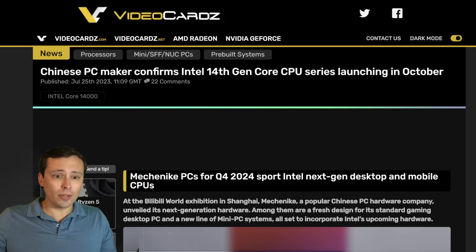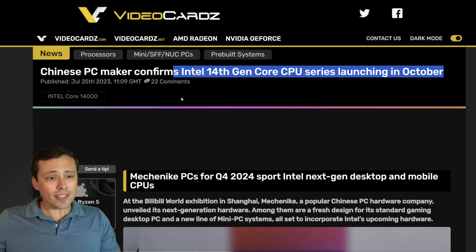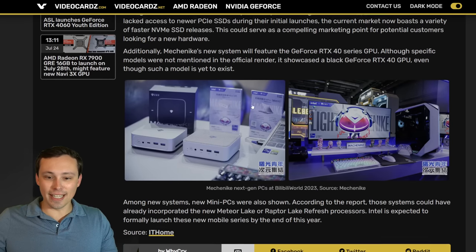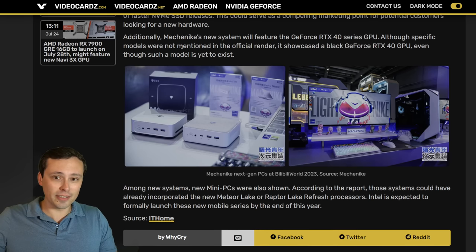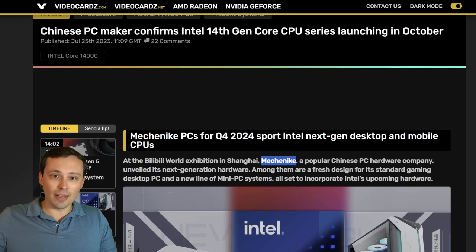There is more confirmation that we should be seeing the 14th gen Core chips launching in October. This confirmation is coming from a Chinese PC maker — Mechanic, or something like that is how you say it — which was showing off some computers that will probably be having these 14th gen parts and talking about October release dates. So there seems to be a lot more evidence that that does indeed seem to be the case.